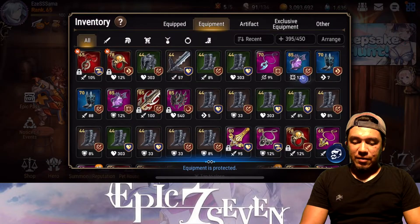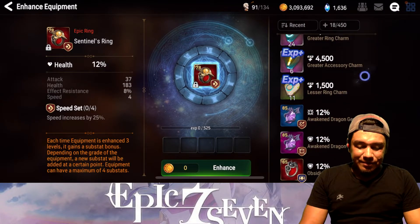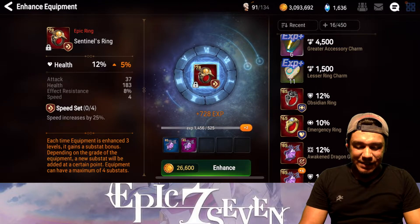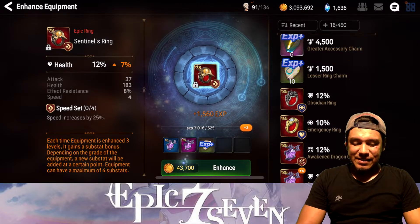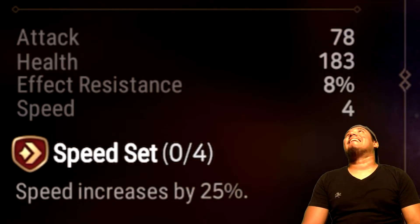So I guess I'll go ahead and lock that. Let's go ahead and see how this rolls - please roll good. Bottom two - if you go effect resistance or speed... ah, that hurt.